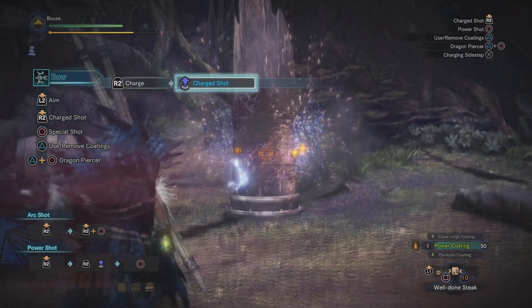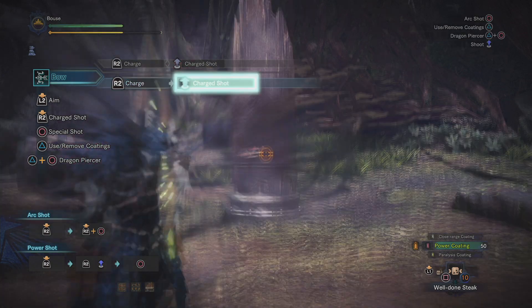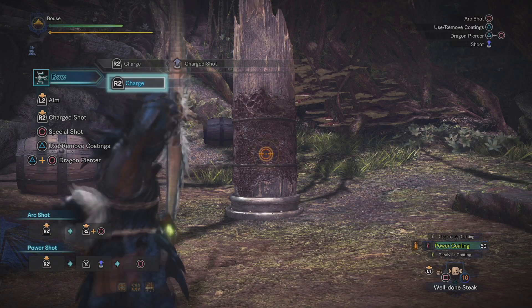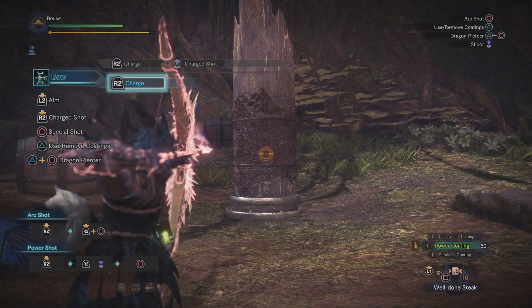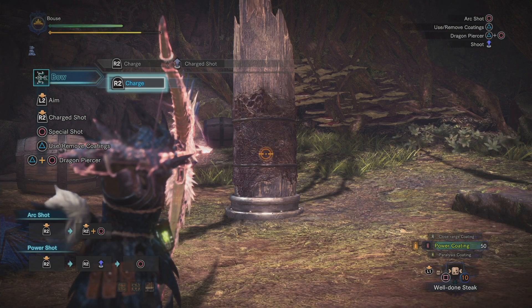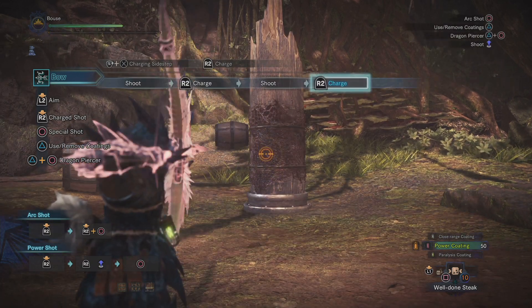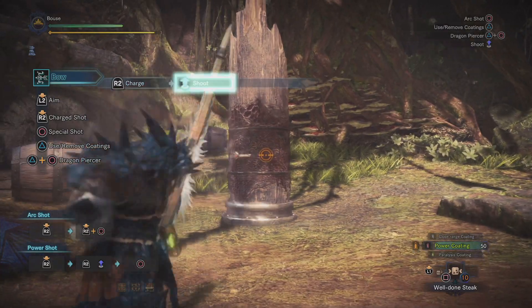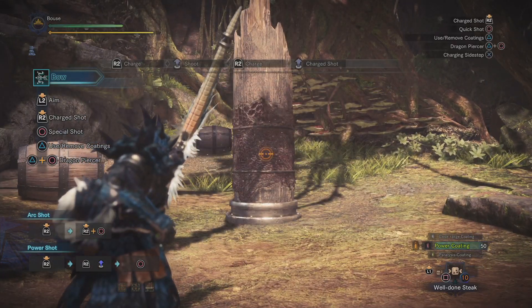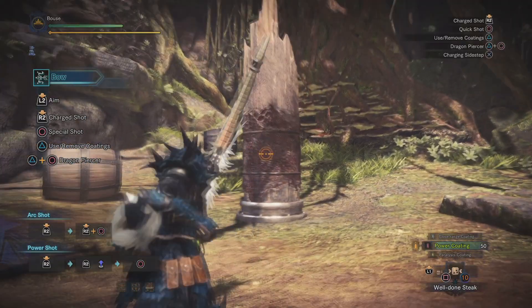You don't have to take one coating off to apply another - you can just swap. If you hold down R2 you'll charge up your shot to a maximum of three levels and deal a lot more damage. You'll know what level you're on by the number of arrows you fire after each shot - level one is one arrow, level two is two arrows, and level three is three arrows. Keep in mind that while charging and holding the shot you will drain your stamina, so watch out for that. If your stamina is too low you won't be able to charge shots and you'll automatically let them go. If you'd rather spam shots, shooting three uncharged shots in a combo chain will build you up to the level three charge shot.